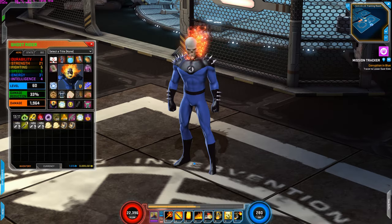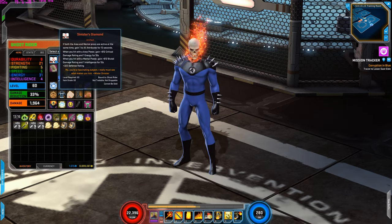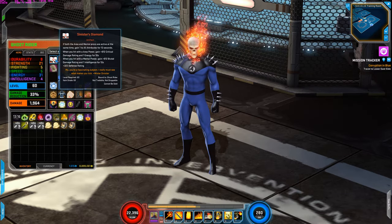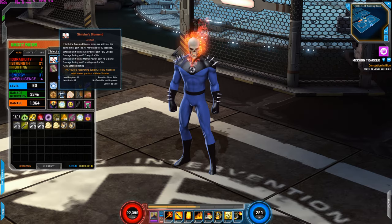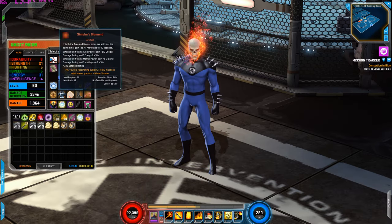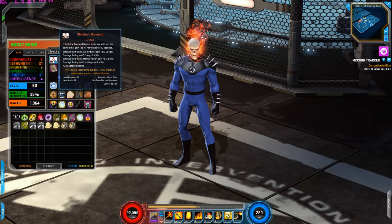The first thing we're going to look at are the artifacts. The first artifact is Sinister's Diamond. What this grants is: when you hit with an area power, gain critical damage rating and plus 1 energy. When you hit with a mental power, gain brutal damage rating and 1 intelligence, and defense rating is increased. Also, if both area and mental procs are active at the same time, gain plus 1 to all attributes for 10 seconds. This is really good because Ghost Rider has both mental damage and a lot of area damage.